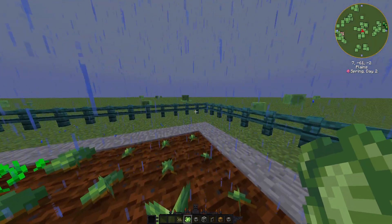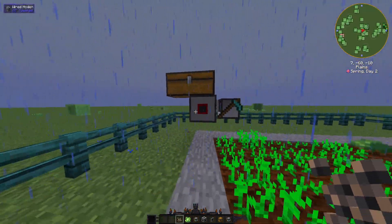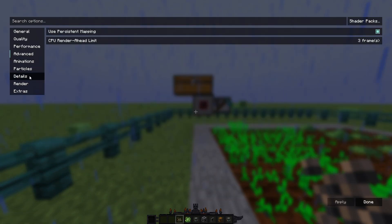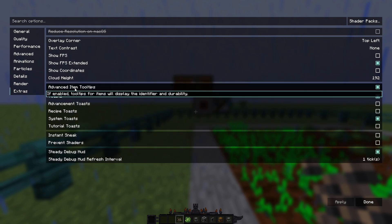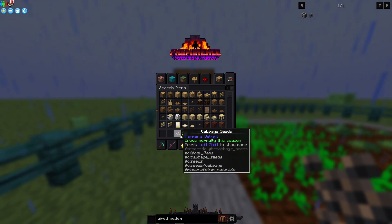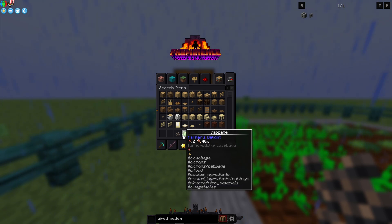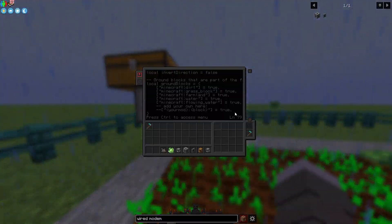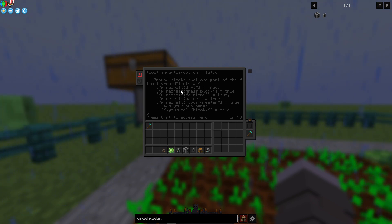Let's say we're playing with Farmer's Delight cabbage, which isn't a vanilla crop. We'll need the ID for both the seed and the crop itself. To find it: go to Options, Video Settings, then Extras — turn on Advanced Item Tooltips. Now when you hover over an item in your inventory, it shows its ID as slightly grayed-out text just below 'Press Left Shift to show more.' The ID for cabbage seeds is 'farmersdelight:cabbage_seeds' and for the crop it's 'farmersdelight:cabbage'.